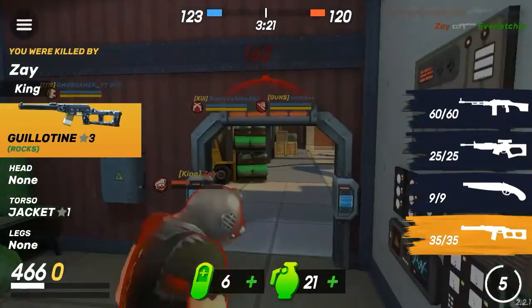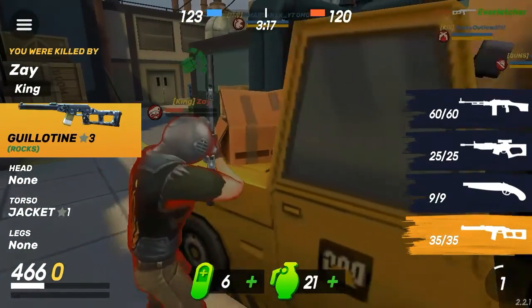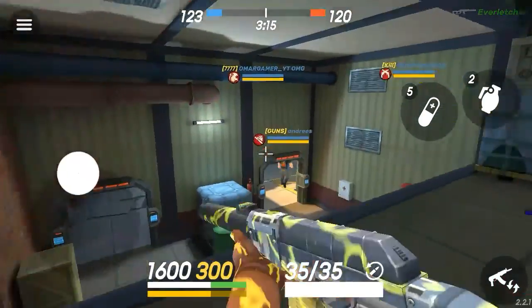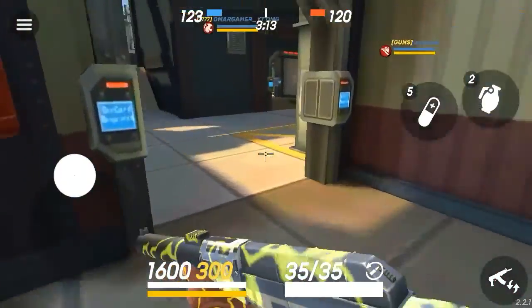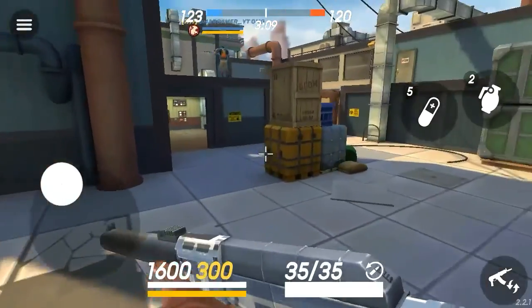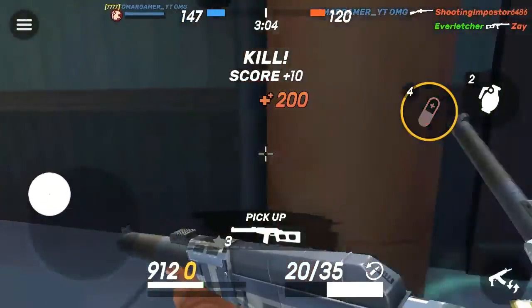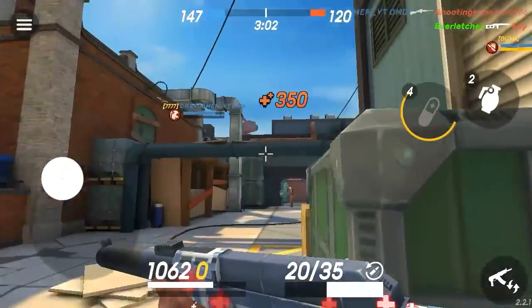Another player is using a guillotine with the rock skin — Zay King over there. He knows what's a good weapon. It's honestly one of the best weapons in the game, especially for low-level people. That's one reason why you should really get this weapon, because you will not regret this weapon.